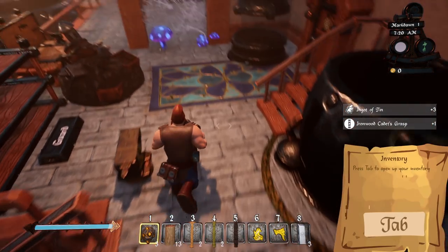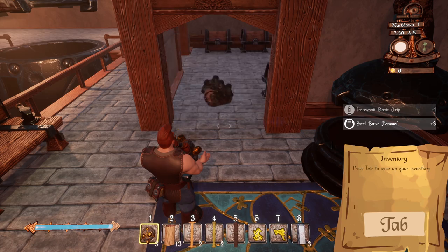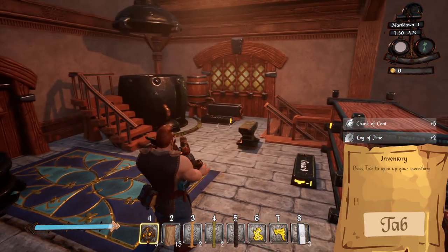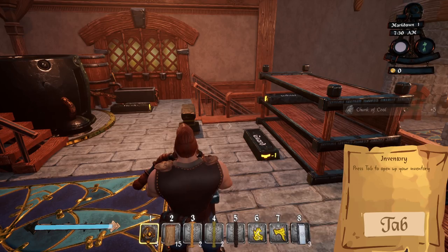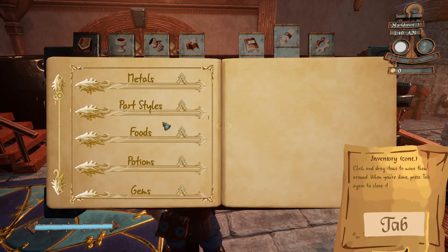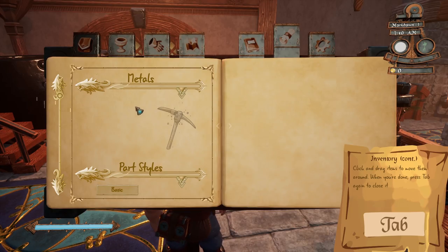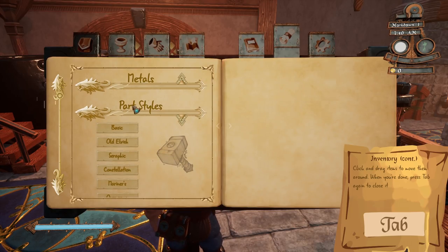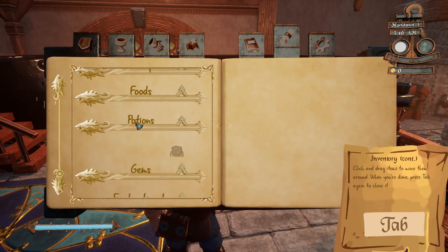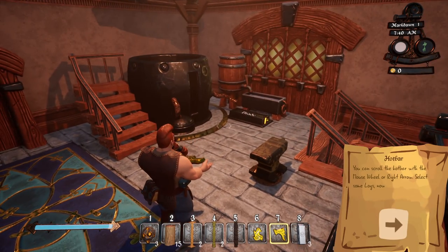Let me loot everything and then I'll show you what we've looted, because it can be a little confusing at first. Basically, from what I can tell right now in the demo, you make weapons and you sell weapons. I don't think you can make anything else yet, but I think more is coming — if you look here it tells you all about the metals. There doesn't seem to be anything about foods, potions, or gems in the demo, but I only played for about half an hour so we'll see what it's got to offer.